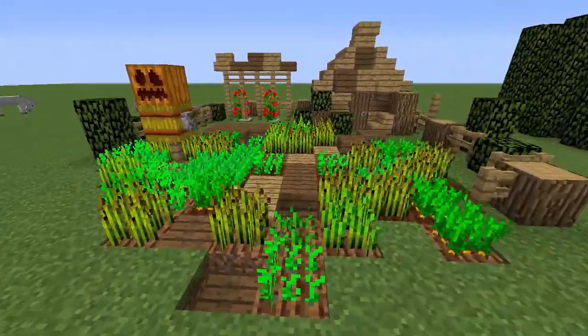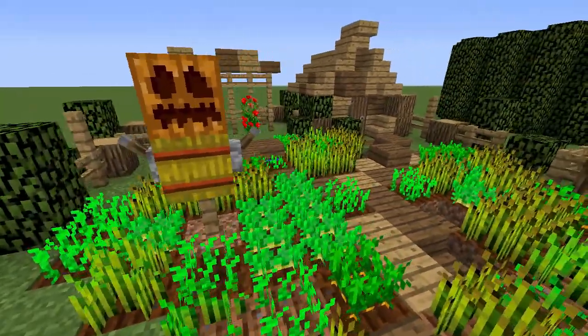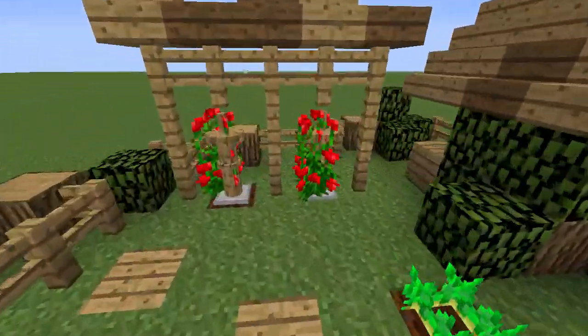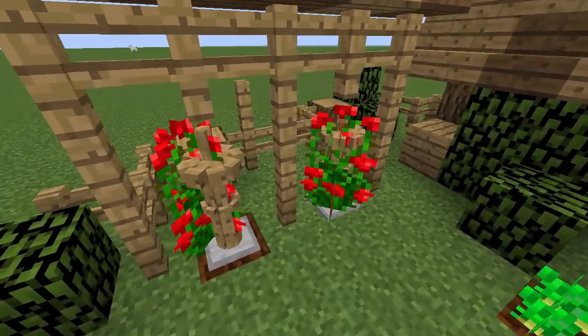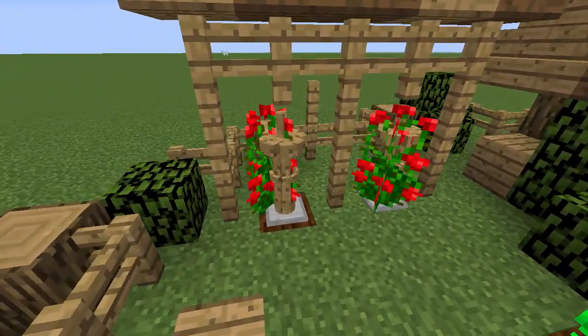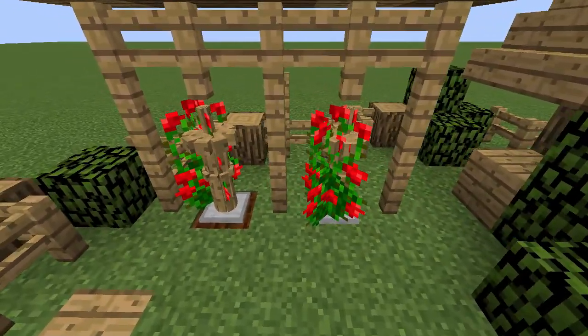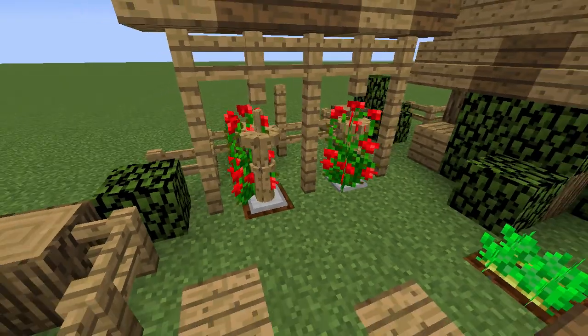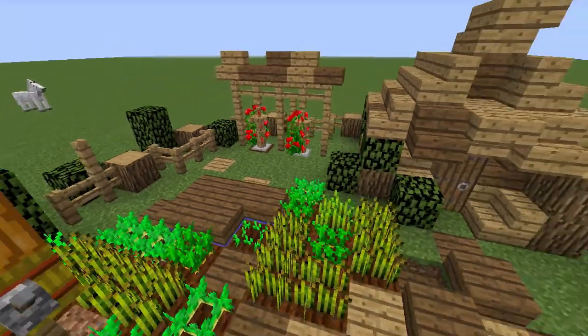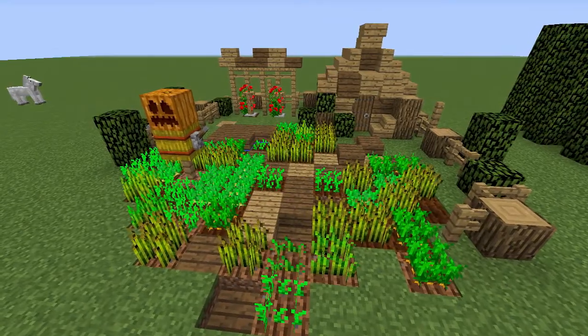You also have a very basic scarecrow design - looks a little tacky in this situation, I can't deny that, but I wanted to include it just to show off a design. And then over here, these are some designs for tomatoes where you can use rose bushes and armor stands to look like you're fencing up tomato bushes - one more crop in this game. So this is just a very basic farmy garden design.